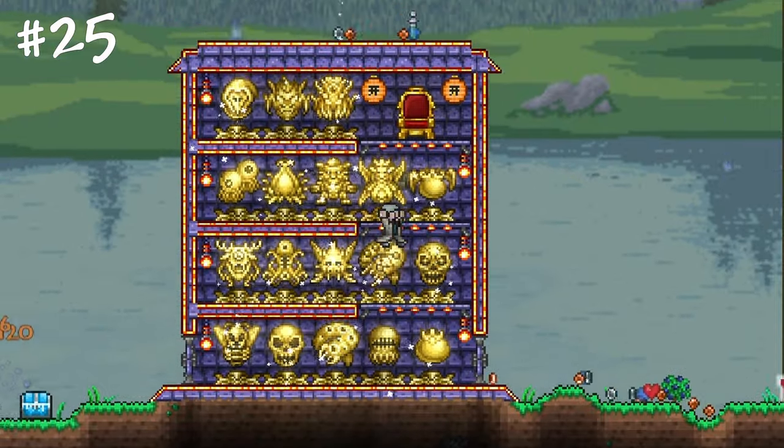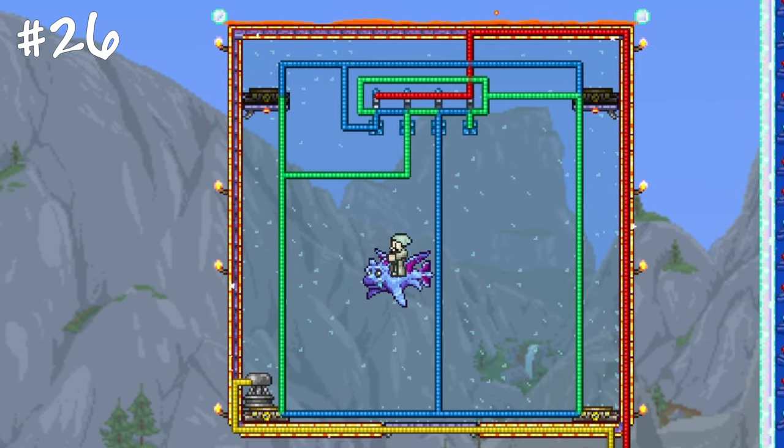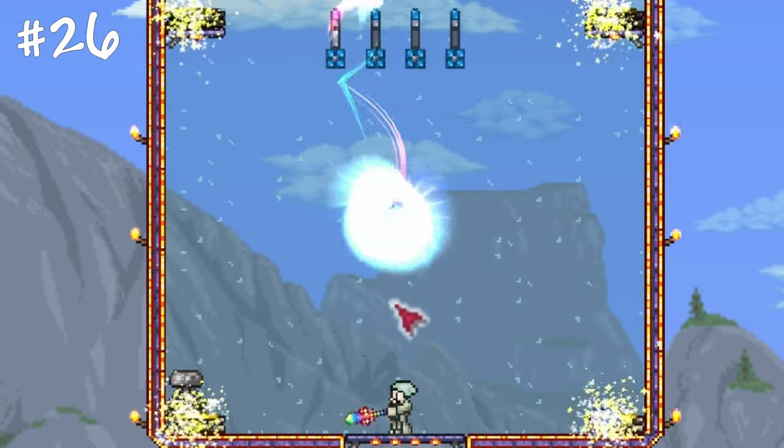Change the shape of your building blocks with a hammer — this might completely change the way your buildings look. Complex logic from the Steampunker NPC combined with your creativity will create amazing designs for one-shot setups.